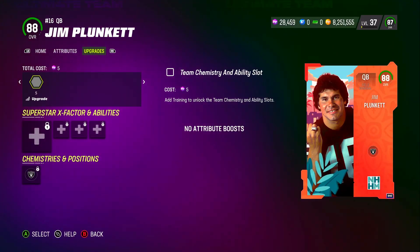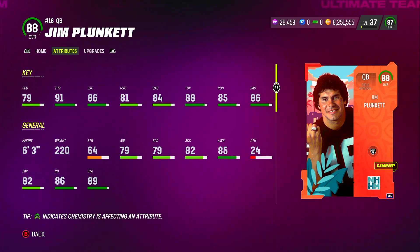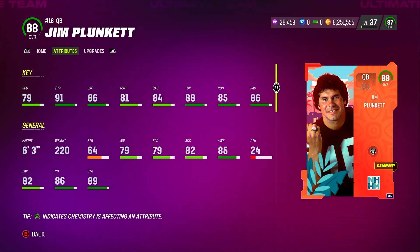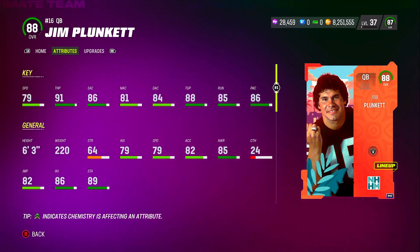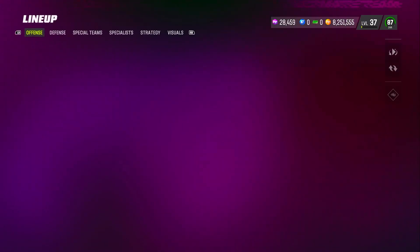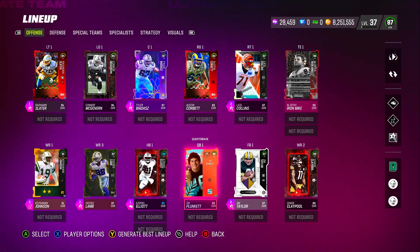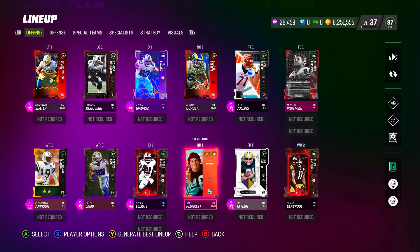Jim Plunkett at 88 overall has 79 speed, 91 throw power, 86 short, 81 mid, 84 deep, 88 throwing under pressure, 85 throwing on the run, and 86 play action. He's 6'3" — that card right there is very good just to start off with, and you could go out there and win a lot of games.